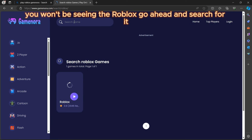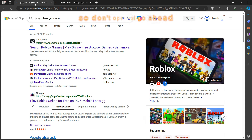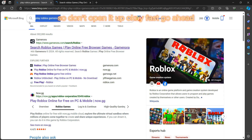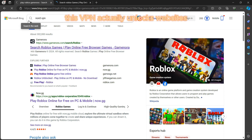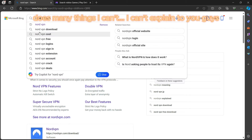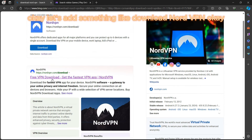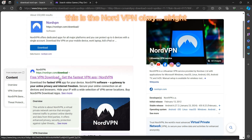After reaching the website, if you don't see Roblox right away, search for it. You'll find Roblox down at the bottom of the page. Go back to the website and search for 'Node VPN' — this VPN unlocks websites at school and does many things.